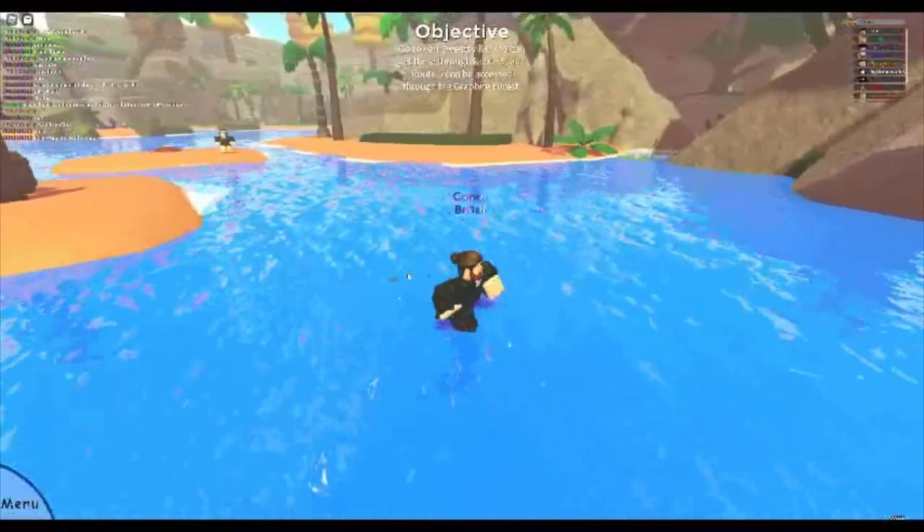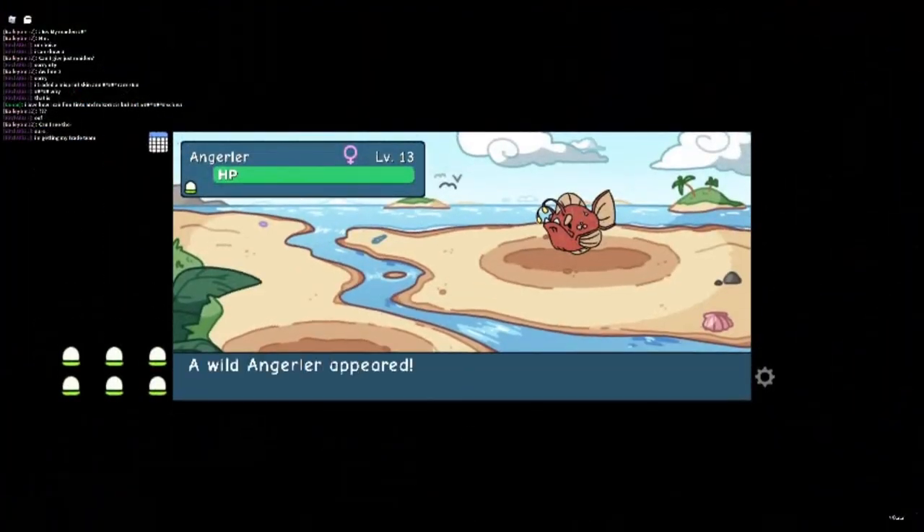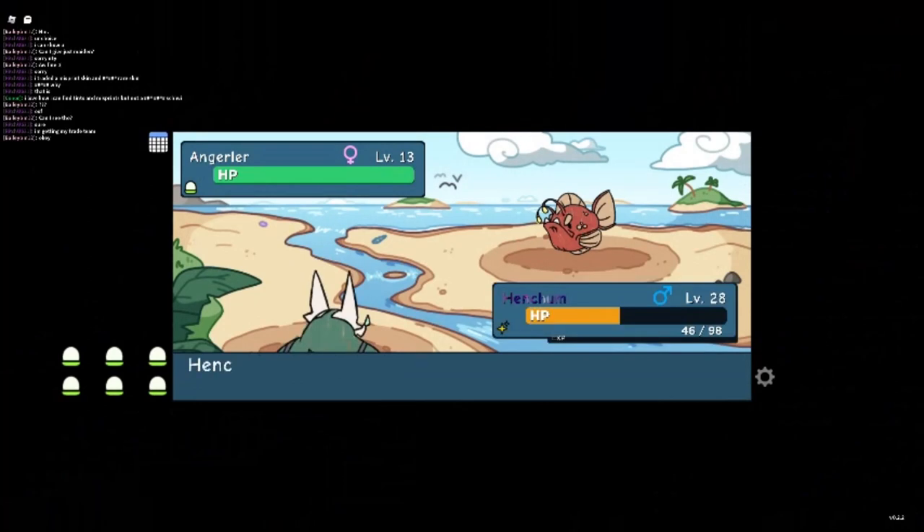Up next is Angula. This can only be found in the water — either the normal part of the beach or the spooky part of the beach — and it is uncommon.